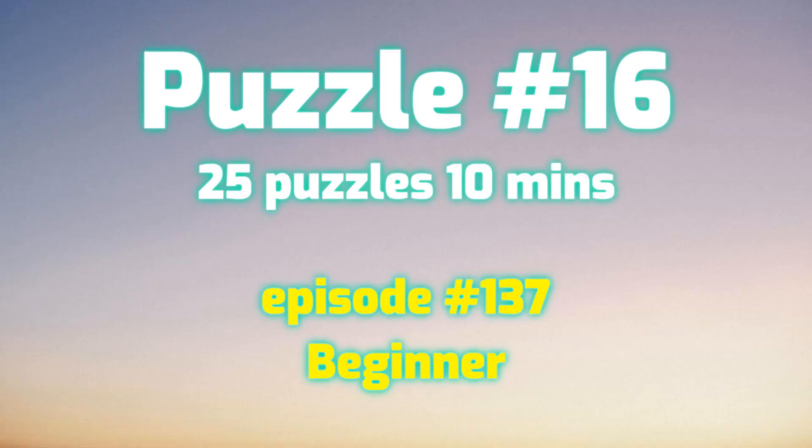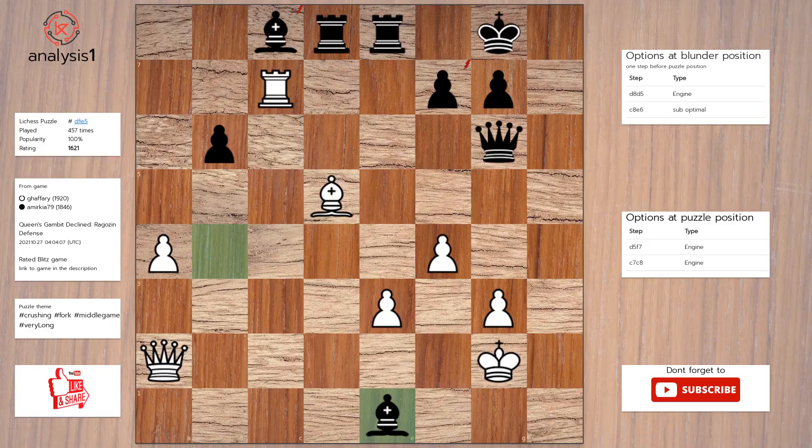Let us go to the next puzzle. Puzzle position vulnerabilities are: rook takes bishop, rook takes pawn, bishop takes pawn check. Checks in puzzle position are: bishop takes pawn check.